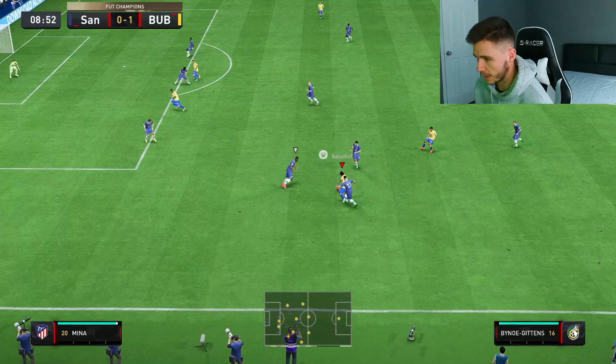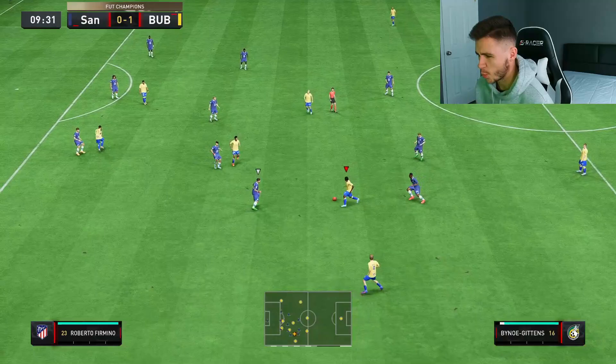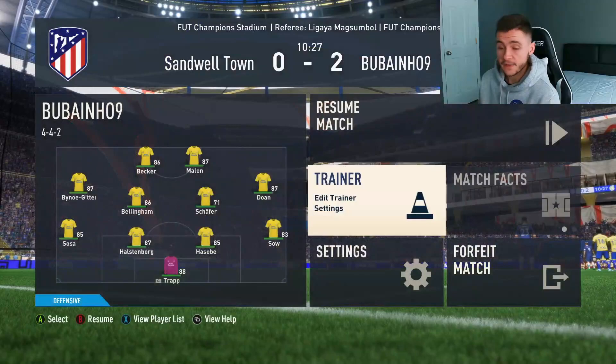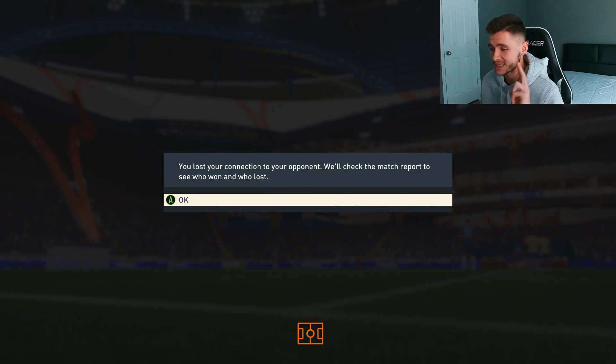Good interception by Jude — give it to Gittens. I hope I'm pronouncing his name correctly. Good strength, really good dribbling, nice step over, good acceleration. Four star weak foot again. I think we're going to get our first rage quit — and yes, there it is. We do get a rage quit in game number one. Let's go ahead and jump into game number two.